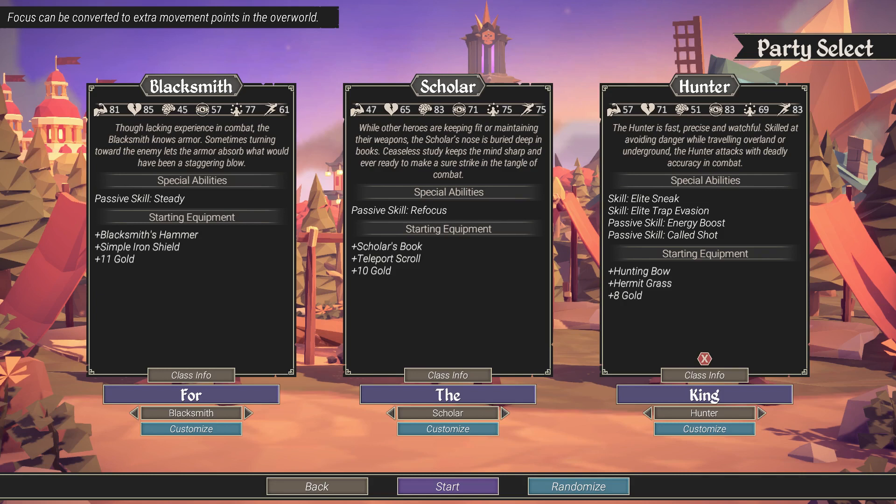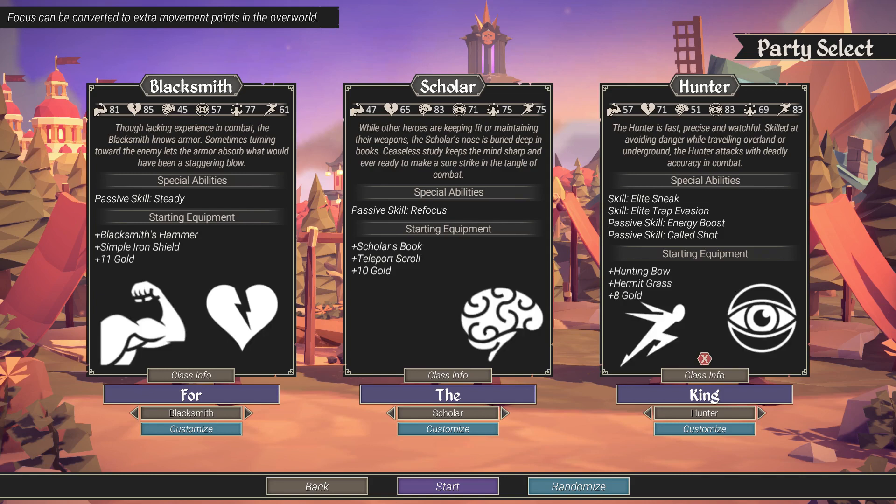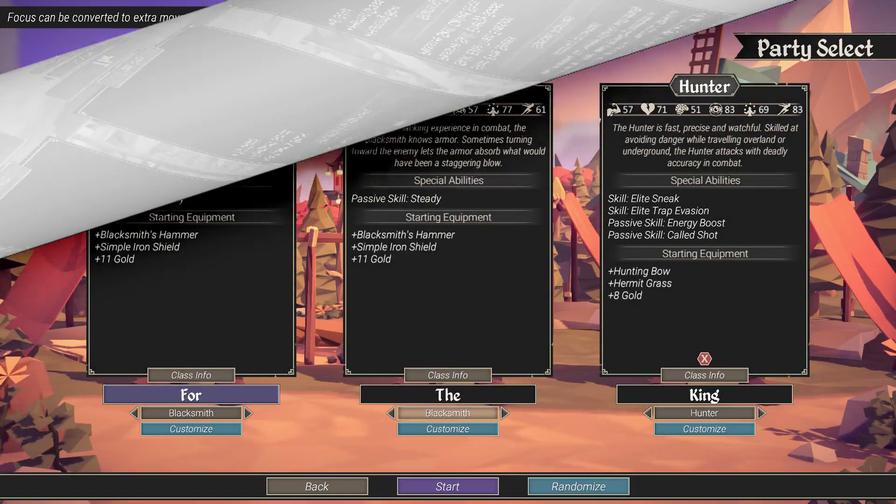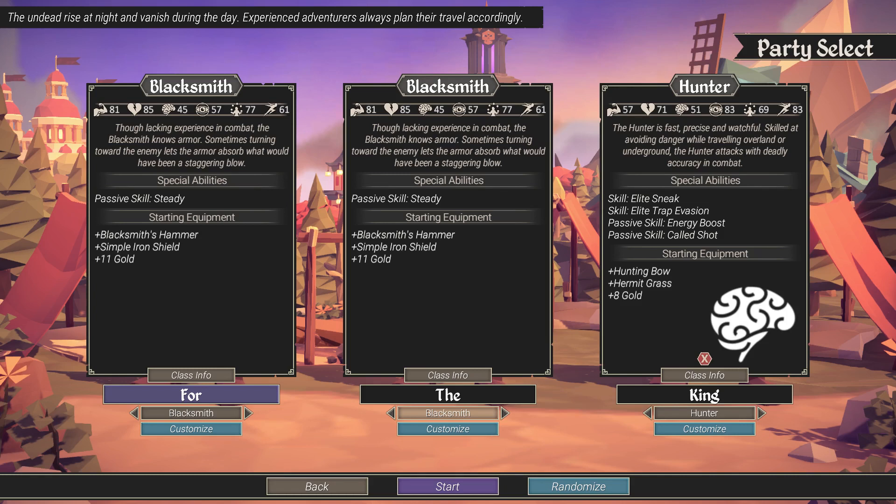All you need to know is team composition has to have very balanced stats. You need to have all of these stats covered as best you can by at least one character. For example, by selecting one Blacksmith, one Scholar, and one Hunter — three of the four characters you are given at the start of the game — the lowest overall stat is Talent at 72. If you're playing on Apprentice, which we are, you get a plus five to all stats, so it'd be 77. All of the other stats are at least 80 or above, covered by at least one of the other characters. This is very important because all of these stats are going to be tested throughout your run. Having low stats in any area can ruin your day. For example, if you had two Blacksmiths and one Hunter, the Intellect stat is not really being covered — it's down in the 50s — and that could cause a lot of issues.